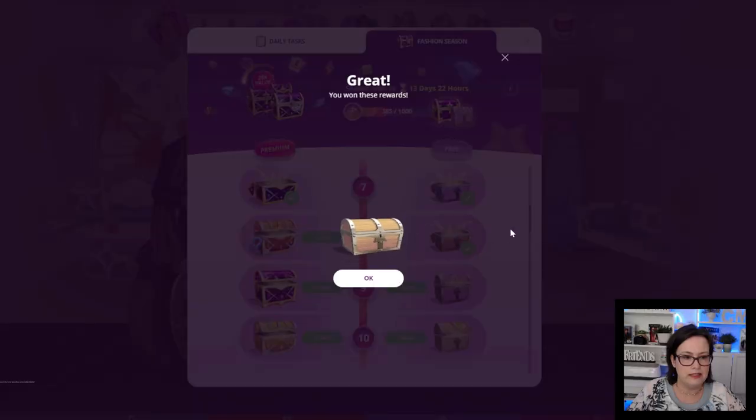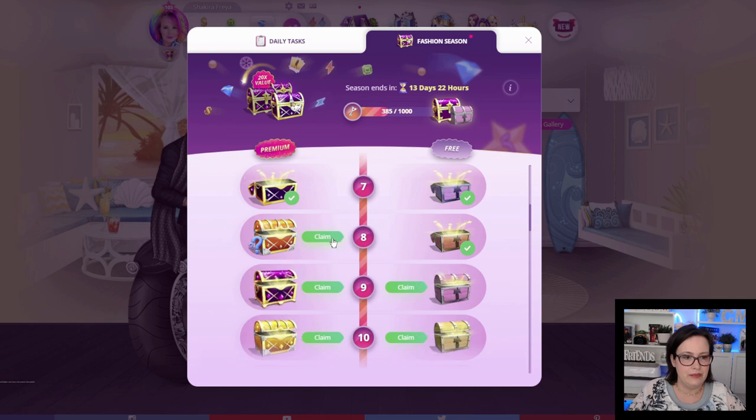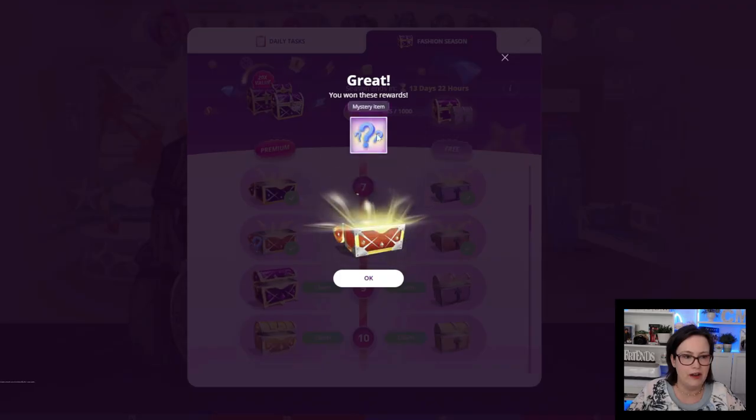Chest number 8: we have one fashion arena energy and one beauty pageant energy and 3 emeralds. The premium chest — this one has a blue question mark — oh nice, we got a jacket and 56 fashion points. That is so cool, I'm so excited, this is so exciting, it's like Christmas Day!